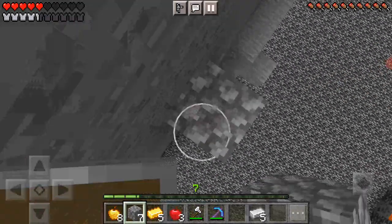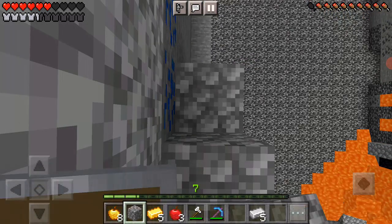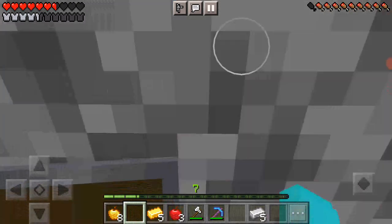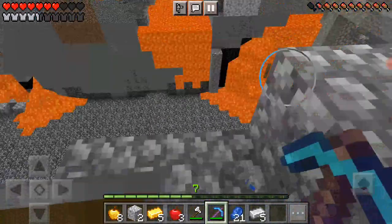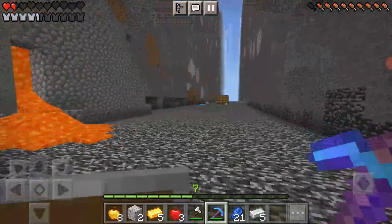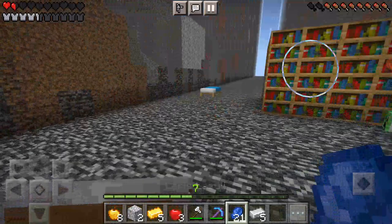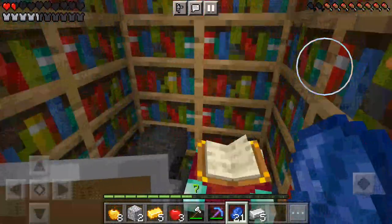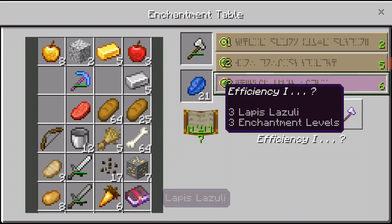I'm a very good speed bridger by the way, except I'm not really a big fan of bed wars - that's the problem. I'll mine all this. 21 lapis - what a nice surprise! At least I didn't die. Now let's just go and enchant my stuff before I go to bed. I'm gonna enchant my axe even though I don't really use it. Efficiency one - what's the point? They're all efficiency one.